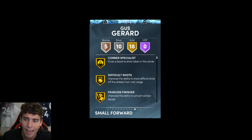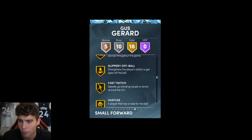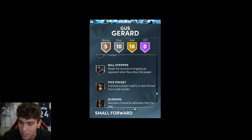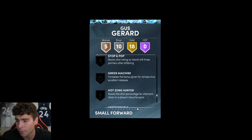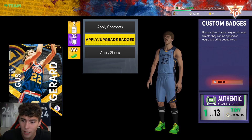I'm not saying Gus Gerard is better than Glenn Robinson, but his stats are scarily similar and he is a little bit taller. His driving dunk tendency is 85, and defensive tendencies are decent. He has 18 gold badges, 10 silvers, and 5 bronze — including Gold Quarter Specialist, Fearless Finisher, Glue Hands, Pick Dodger, Slayer, Finisher, Bailout, Set Shooter, Volume Shooter, and Hustler. Silver badges include Catch and Shoot, Clamps, Interceptor, and Intimidator. Bronze includes Blinders, Quick First Step, Unpluckable, and Triple Threat Juke.